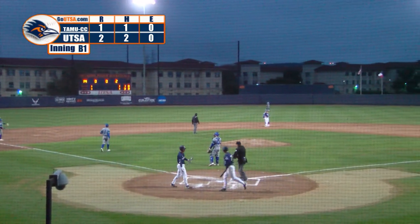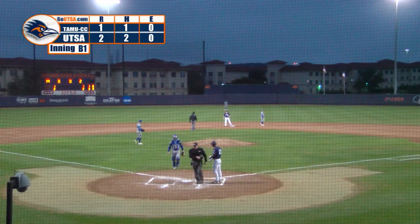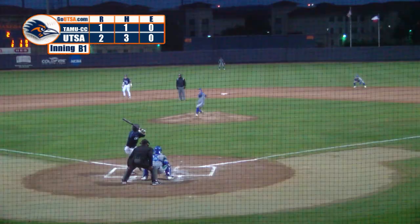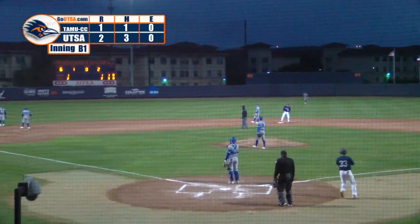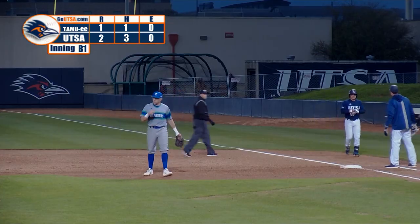Chase Hacker with a line drive single to left, brings in Dylan Rock. Stopping at second base is Derek Cornquist — correction, Nick Cornquist. 2-1 Roadrunners. Wind up and the pitch — ground ball left side, fielded by the shortstop with a backhand, no play. It'll be an infield single for Buendia. He has an RBI and UTSA now leading by a score of three to one.